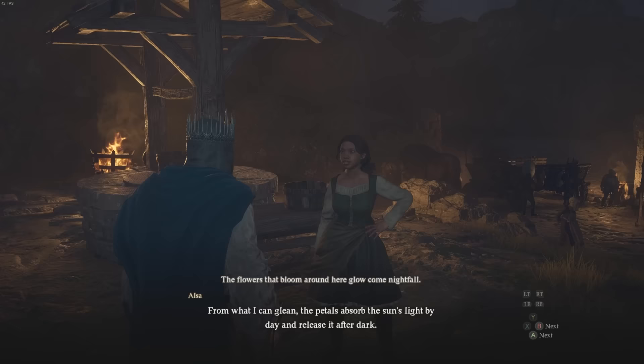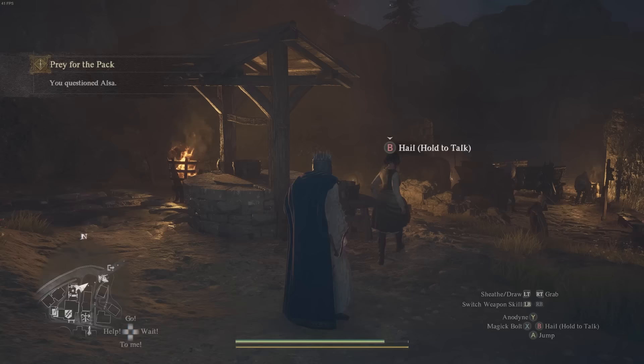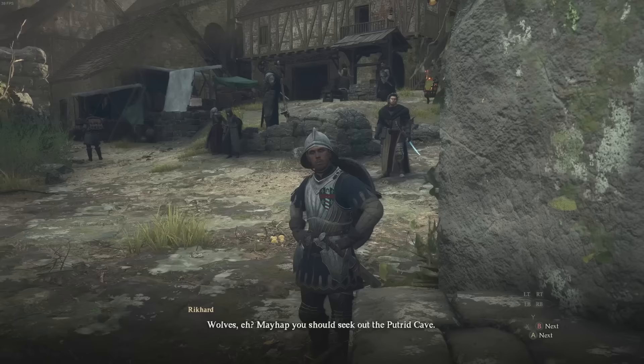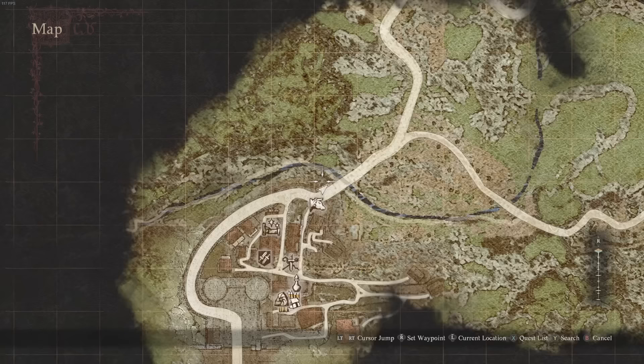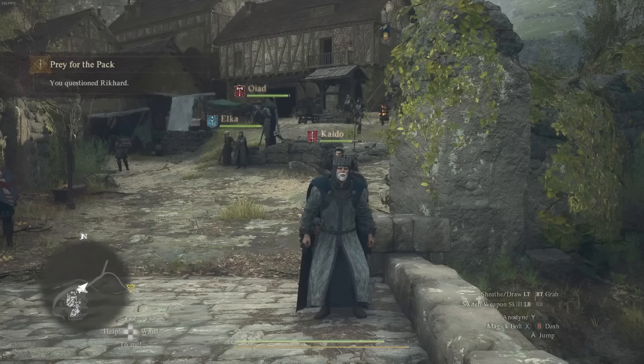She's kind of walking around so you may have to find her in the village if she's not at that location. Once you've questioned her, you're going to question the guard at the gate. Once the oxcart to the north of the entrance is gone, walk through the entrance leaving the town and you'll see Rickard the guard on the left, who will say 'Wolves, eh? Mayhap you seek the putrid cave.' He only seems to talk to you when the oxcart is not there.